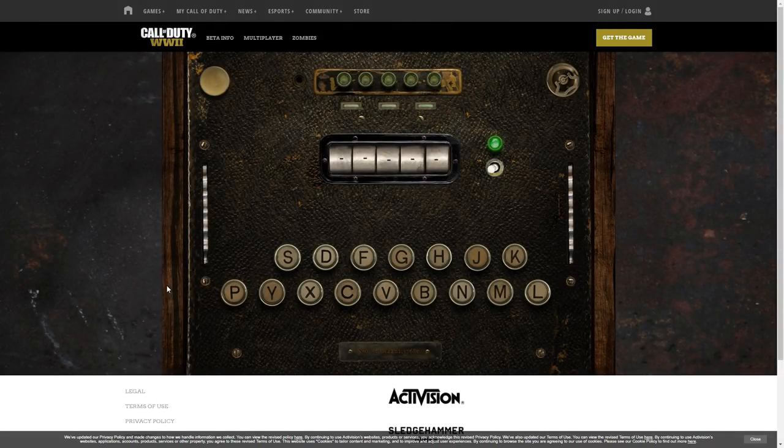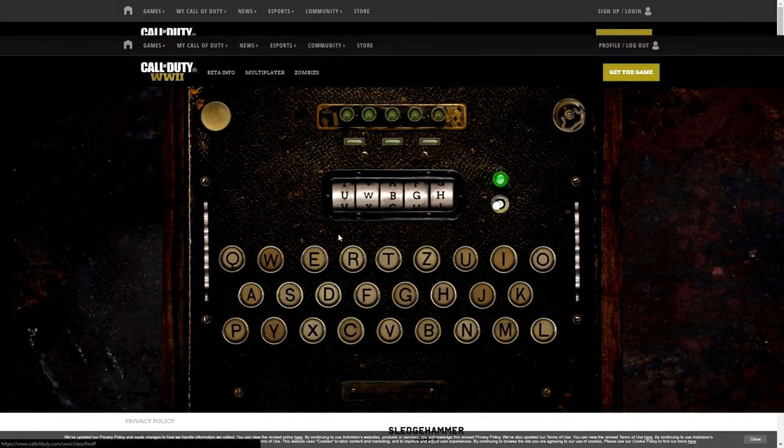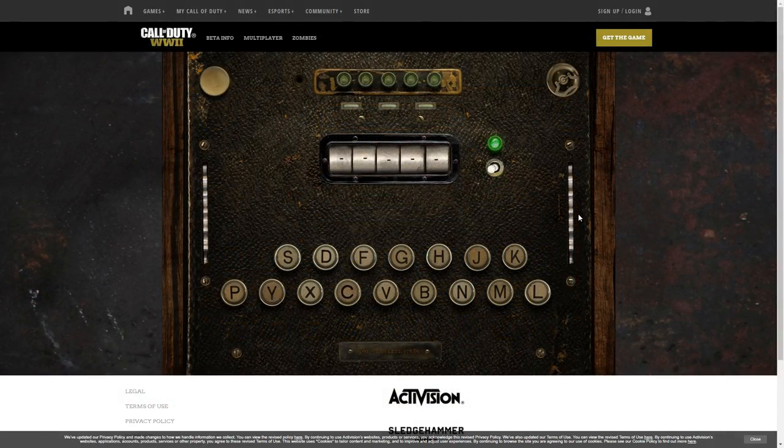It involves the callofduty.com classified page — you can click the link in the description to get here or you can search for it fairly easily. You can see my decoder keyboard here is missing some keys, which is a weird issue I know some people are having, including myself. I've tried accessing the page on different browsers and even different computers, but for some reason I'm still missing these letters. Here's the normal looking version, which you probably have. A while ago the page used to also have numbers too, but those were removed.